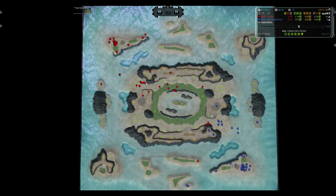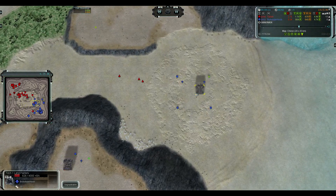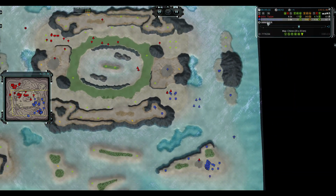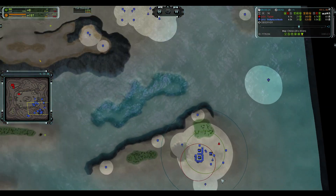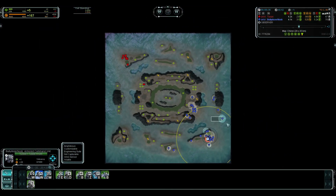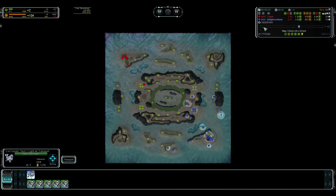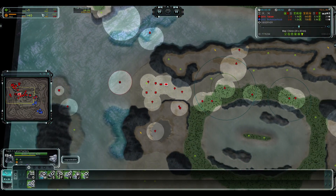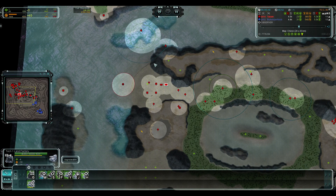Looks good in mid. Very greedy here — building all six mexes before building factories. I guess he needed the mass, but if he didn't need the mass, he definitely should not have been that greedy. There are going to be units coming to his base shortly. Mountain does need some mass, but that's a nice eco balance right there.